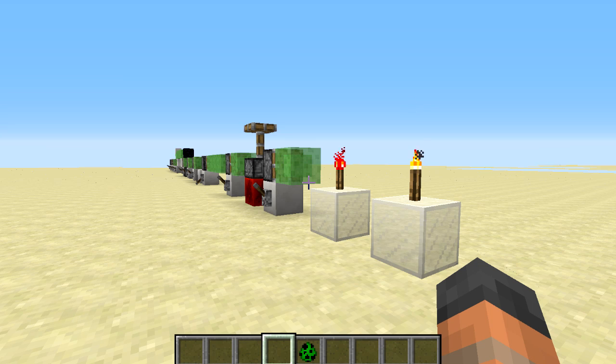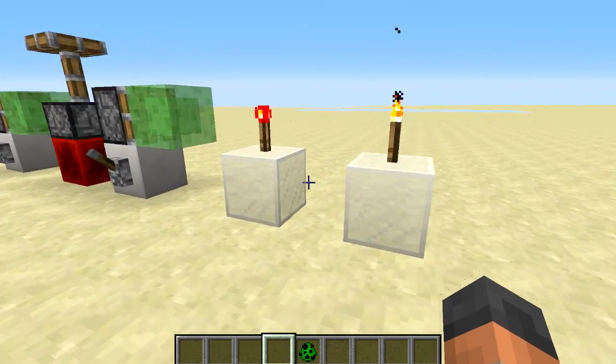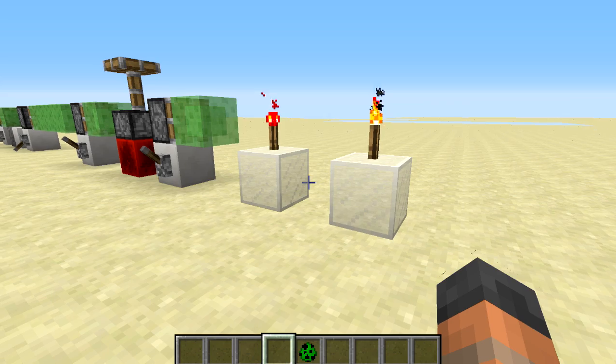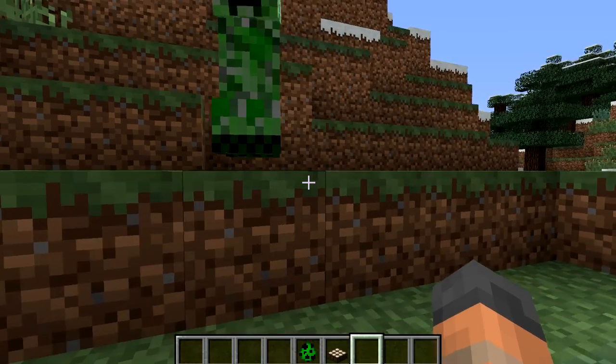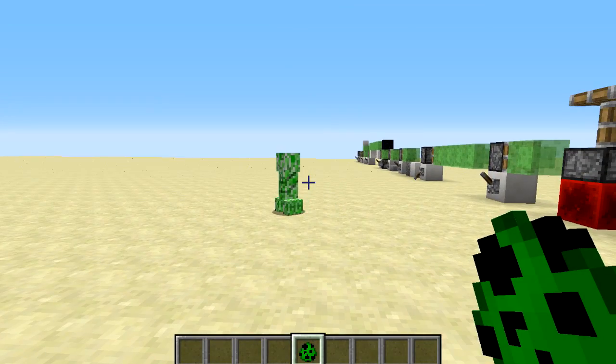That's just about everything I've been able to learn about these blocks so far. There are also a lot of bug fixes, two of which I thought were worth mentioning. You can now place torches on top of stained glass — you couldn't do that previously, it was only regular glass. And also the creeper now stands directly on top of the ground; previously they would be very slightly above the ground, a bug that has been around for a very long time, and finally it is fixed.